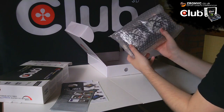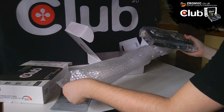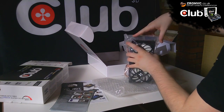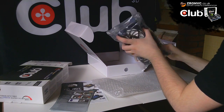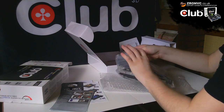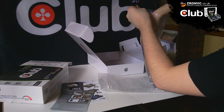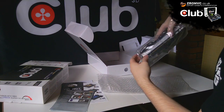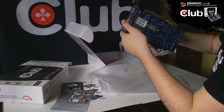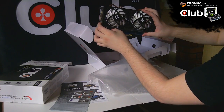Finally, we have the graphics card itself. It's in bubble wrapping, nice and protected, inside an anti-static plastic bag. Here's the Cool Stream cooling — you can see the Club 3D branding on top of the graphics card.